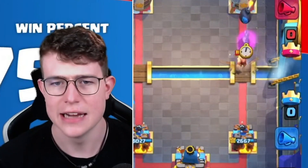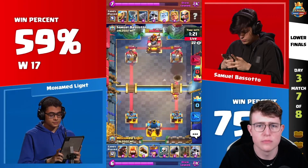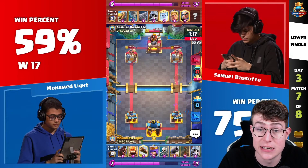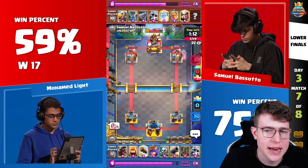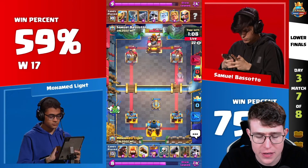At least the Giant Skeleton is still counter-pushing, so Samuel has to spend something, which he does here with the Bamboo — still fine, still good. But Samuel will get saturation damage again with the Magic Archer, and with the Bridge Spam units like the Tornado and Drill, it's really, really hard to defend. Moe doesn't really have anything against the Magic Archer.